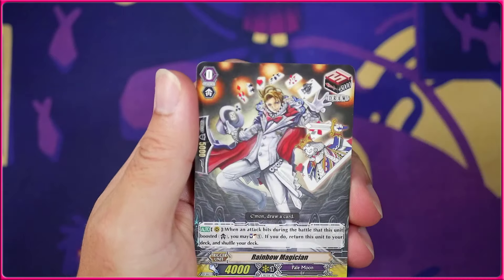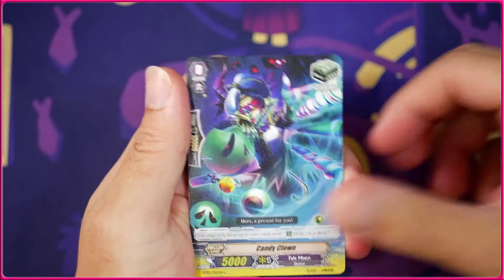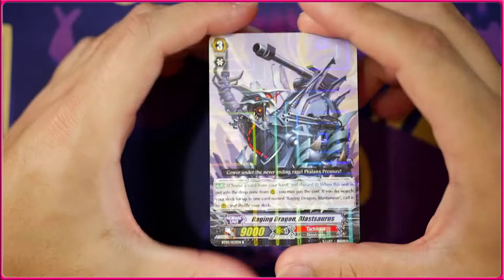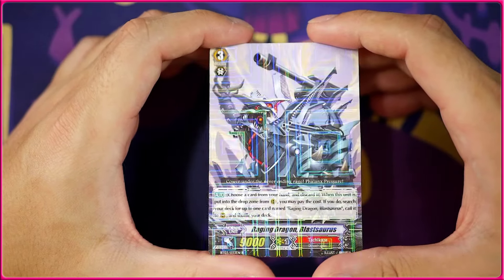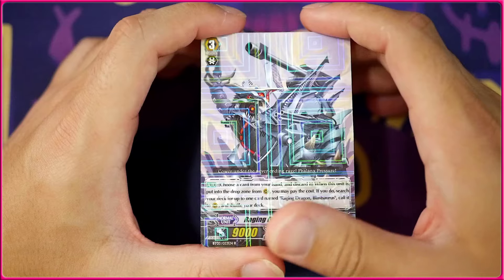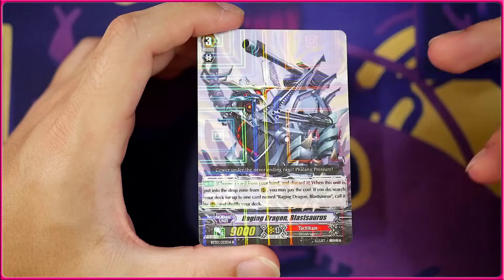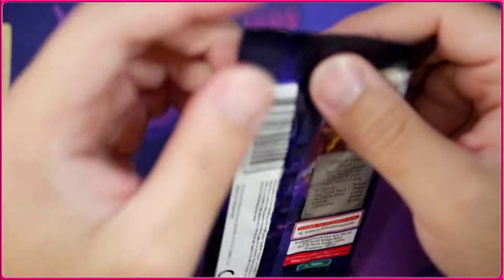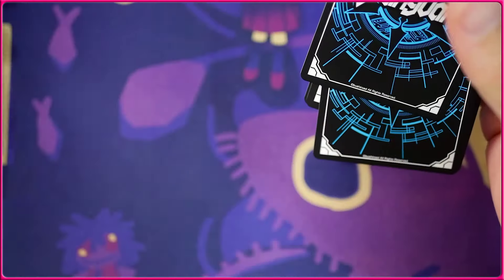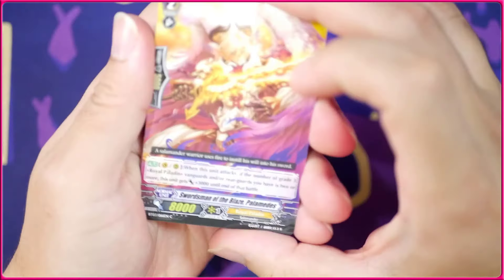Got the Secretary Angel — always love the art on this card. The Rainbow Magician. Another Candy Clown, and we're going to get the Blastosaurus. It's a 9k grade 3 that if you retire it by an effect you can call out another copy of itself by discarding one. So it lets you easily extend to an extra tech, but of course it's only 9k so you have to go first or something like that in this era of the game.